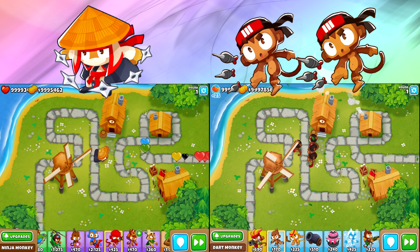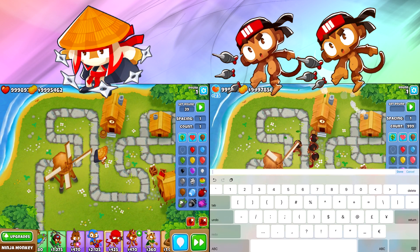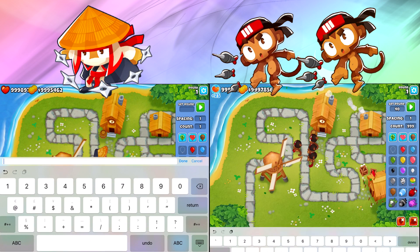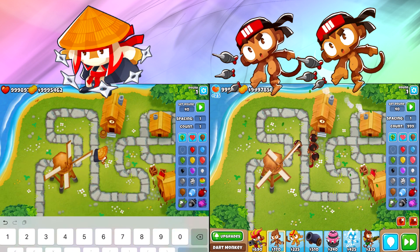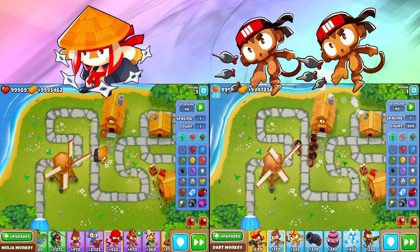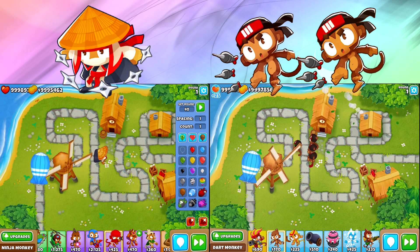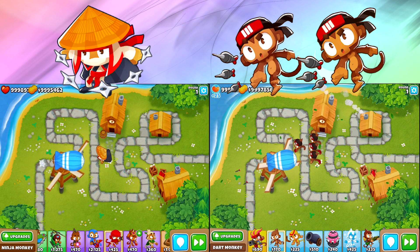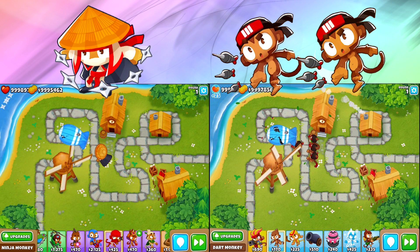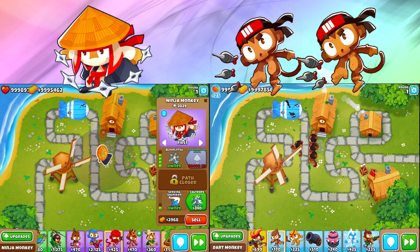This is a 4-0-1 Ninja, so it does have the Seeking Shurikens and all that. This is a very popular tower that a lot of people are going to use in their gameplay. Is he going to be worth it if we could just spam a couple of Dart Monkeys for possibly better popping power? Now we're going to send out a quick MOAB to see who actually has more MOAB popping power. It already seems like we've got more balloon popping power with our Dart Monkeys.